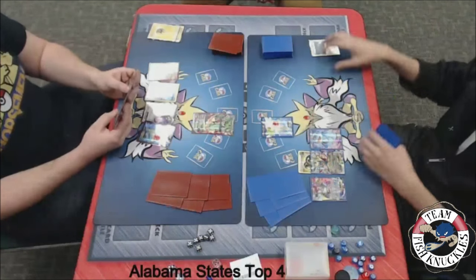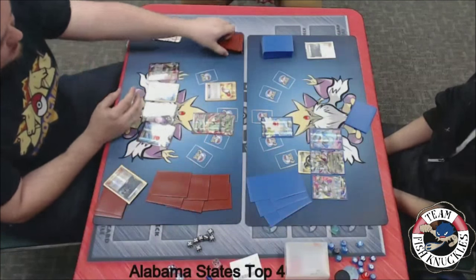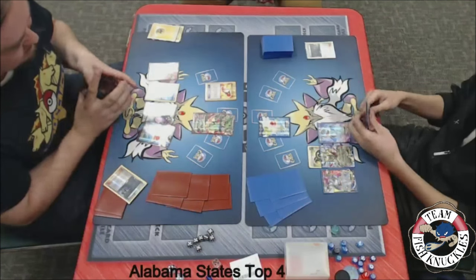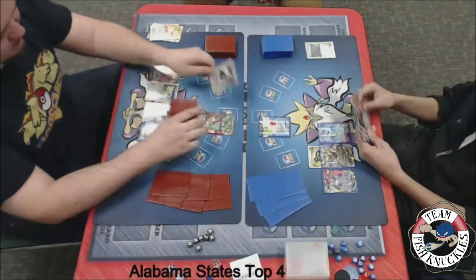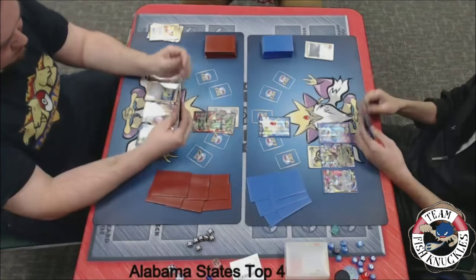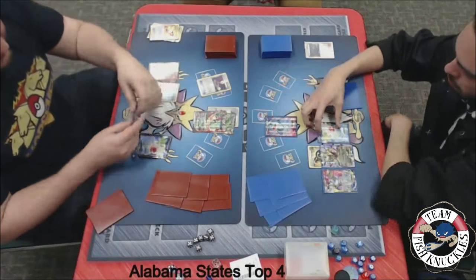On Blake's turn — can he find a Mega Turbo and DCE to knock out the Shaymin? There's a Trainer's Mail. If Blake can somehow find a Mega Turbo, a DCE, and a Lysander, he can actually knock out that Giratina because Hex Maniac is in play right now — oh my goodness, that would be pretty crazy. We'll see a DCE to the active. Does he have a Mega Turbo, Skyfield, Lysander, and a Shaymin or something? There's an Escape Rope. Looks like Jose is deciding whether to stand up the Seismitoad. We'll see Aegislash come up to the active.